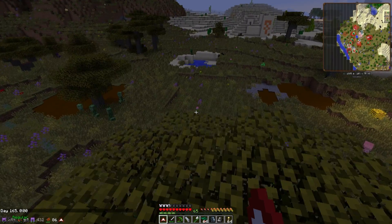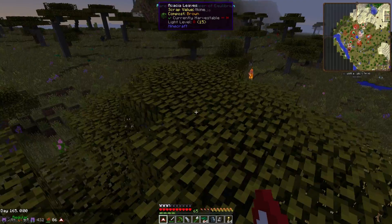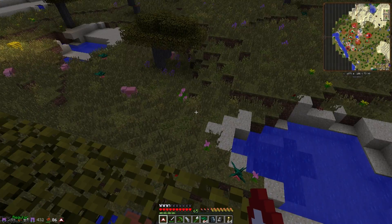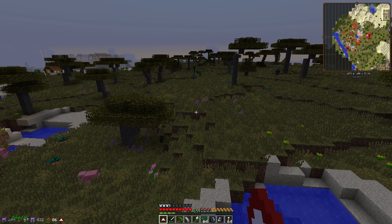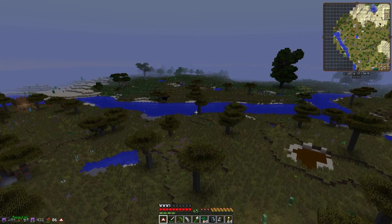A bunch of creepers just chilling out in the shade over there, and that's that puddle of poop. A lot of creepers out. Okay, a bunch of geisho greens. Endermen. Various types of creeper.